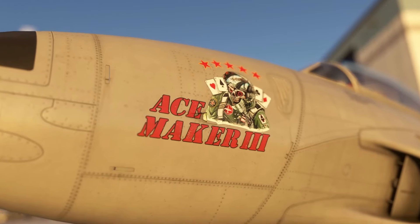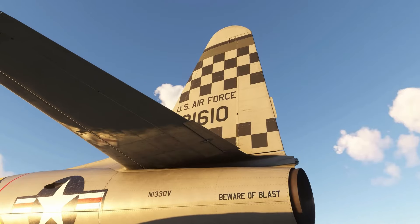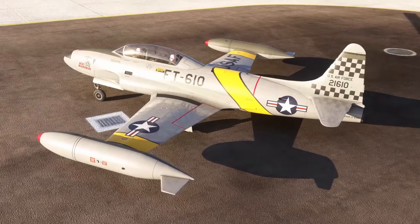The interior is equally impressive, offering features such as a PACK 24 audio selector panel, realistic ejection seat plugs, interactive controls in both front and rear cockpits, and options for either a classic steam gauge or modern glass cockpit configuration.